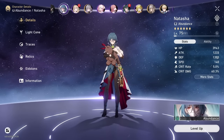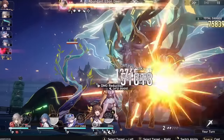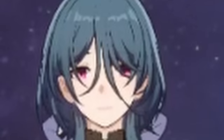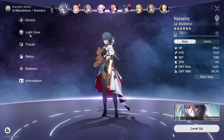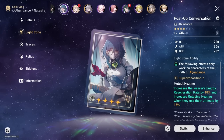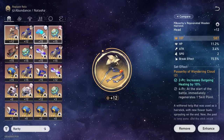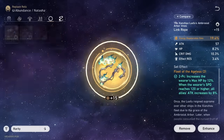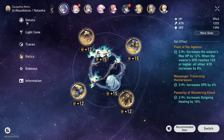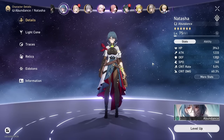We have Natasha, who's been with me the entire time. The sole reason I didn't pull for Luocha was because I believed in Natasha - okay, I'm just playing, I just didn't have the funds. Running the Post-Op Conversation light cone. Traces are kind of bad. Relics are pretty standard - I run 2-piece plus 2-piece, whatever gives her enough speed. I have a defense orb here because I needed her to survive something. If your character has too much HP already, you really want defense.